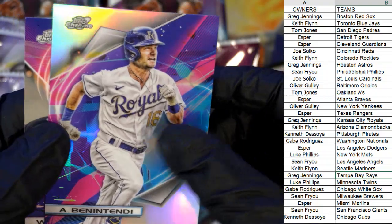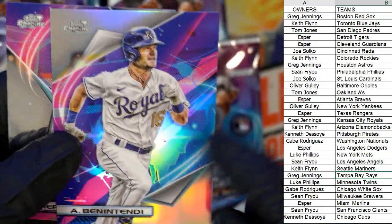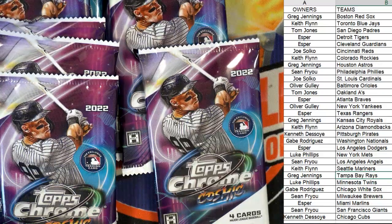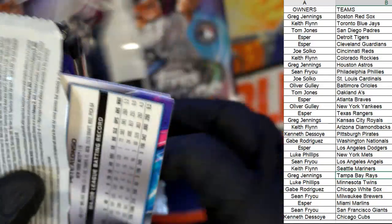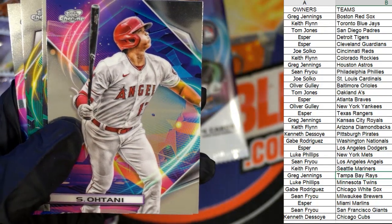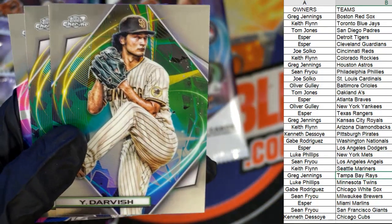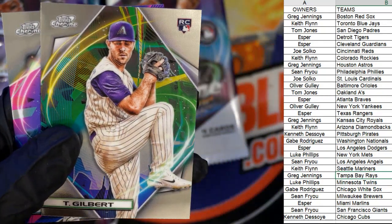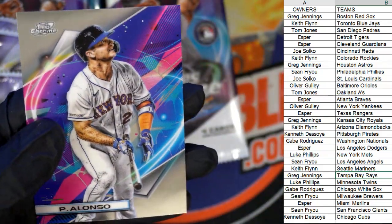We got Benintendi and Whit Merrifield — Benintendi, that's a refractor too. Beautiful. I'm still sour — being a Red Sox fan, still a little upset over that whole thing. There's a nice Ohtani — what a good photo, man. This stuff is fire. Yu Darvish, there's a Gilbert base rookie, and Pete Alonso.